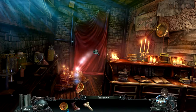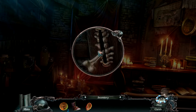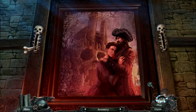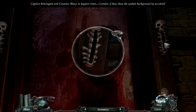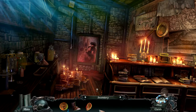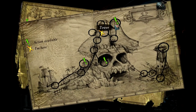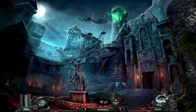Hey, we found an ear - that's one of the items that we need. Also, we got a bone lever of course. That does something - that's a portrait. Hmm, Captain Remington and Countess Mary in happier times. I wonder if they chose the eye hole background by accident. We need another bone lever which we don't have, but we have the ear that we can use in the tower again.